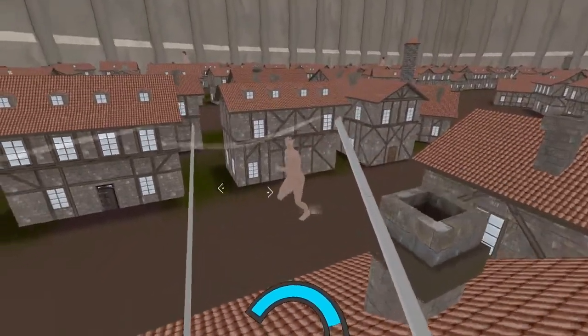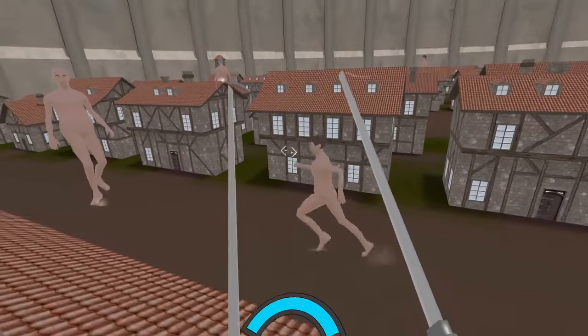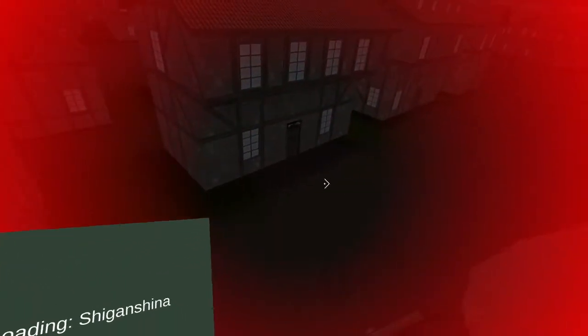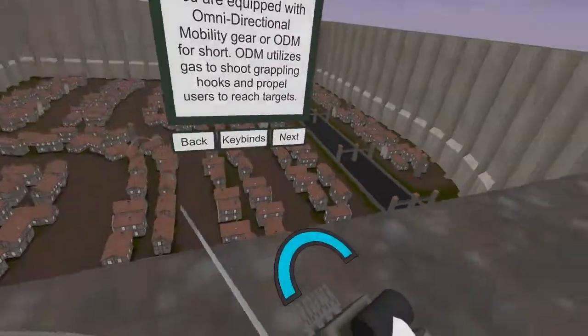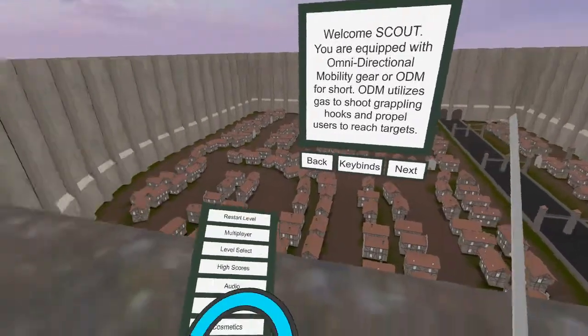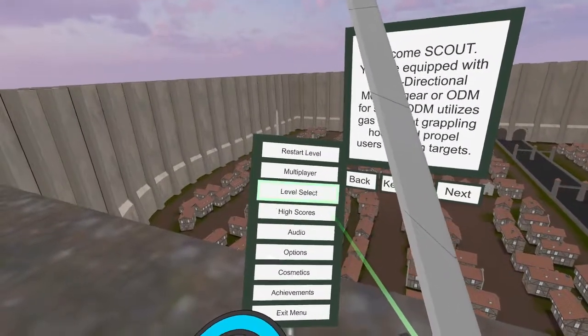Not on the roof yet. He's going to turn right — going to get him in the back. We might have got one of them there. Let's try a different map — level select.